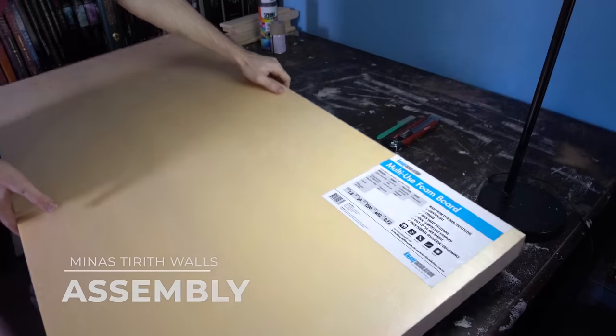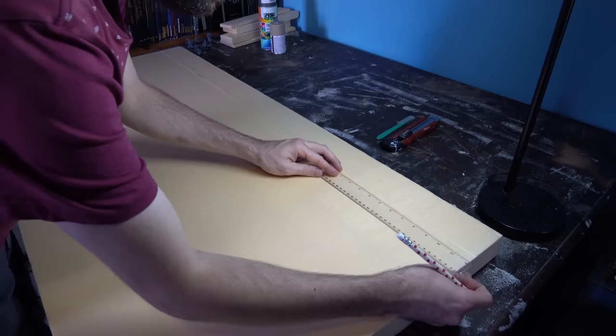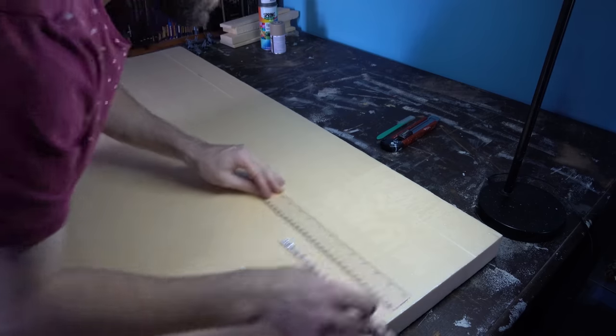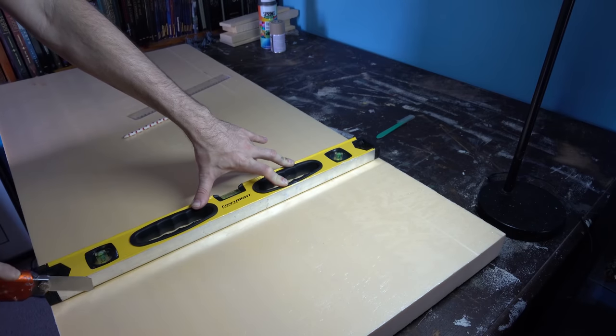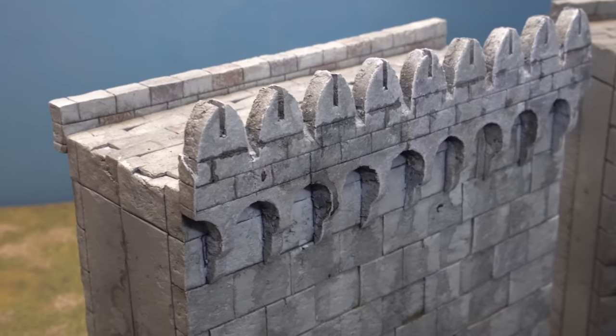The entirety of this build is going to be sculpted from foam board or extruded polystyrene. I've got a sheet here that is 1200 by 600 millimeters — a really fantastic material to work with because it's great to sculpt, gives a really realistic finish, and it's easy to source. I just got this from my local hardware store in the insulation section.